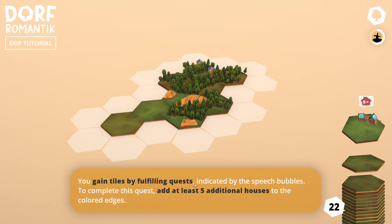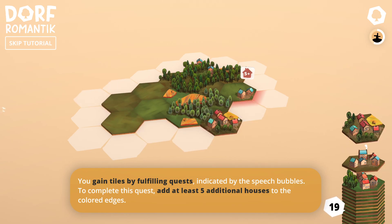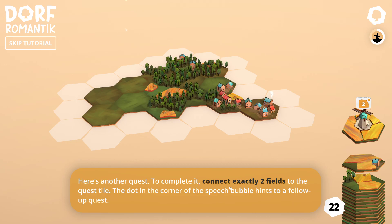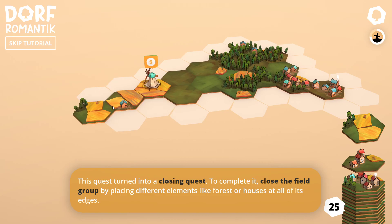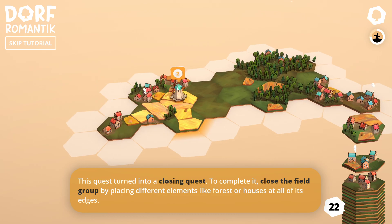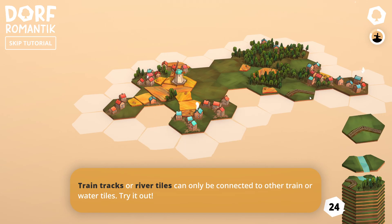To complete this quest, add at least five additional houses to the colored edges — okay, so we need some more housing. And there we go, so we get more tiles out of that. The quest says to connect exactly two fields to the quest tile. Okay, so now I understand how I was supposed to be doing this. This quest turned into a closing quest — to complete it, close the fields group by placing other things next to it. So we want this number to get lower — seems like something I probably should have realized.